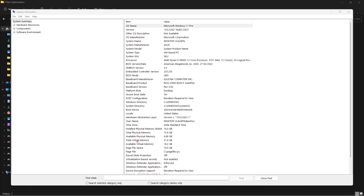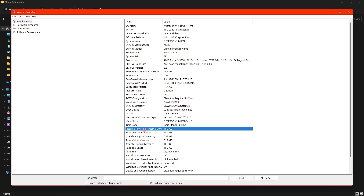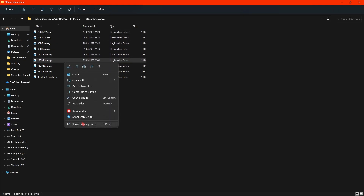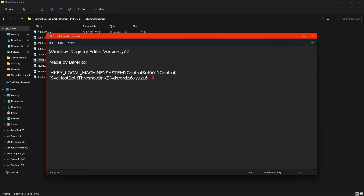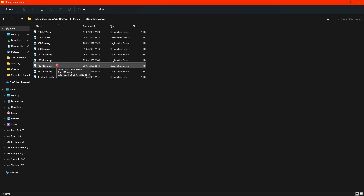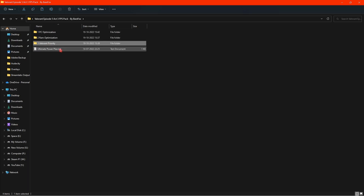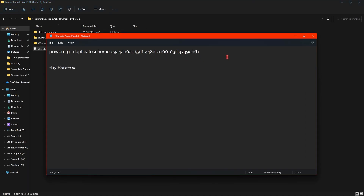In RAM Optimization, find the preset that matches your RAM. If you're unsure, search for System Information to see your installed physical memory. I'm using the 16GB RAM preset. These presets change a few memory settings to optimize your RAM for better performance. Then go to Valorant Priority and run the Valorant High Priority file — this makes your computer dedicate maximum resources to the game rather than background activities. Once you're done playing, run the Valorant Normal Priority file to revert.